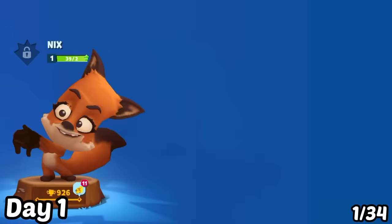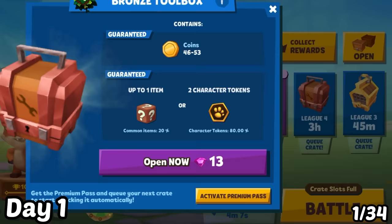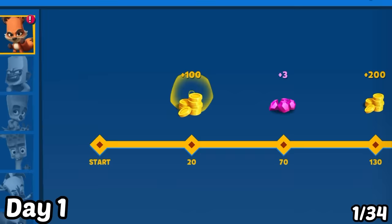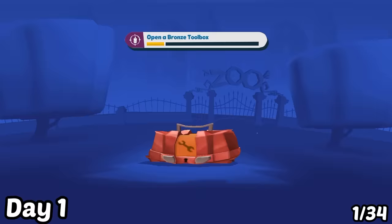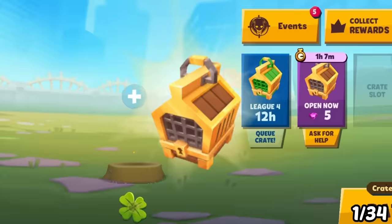After a while of grinding, I managed to come across a very rare emerald crate — now I just need one more crate. A bronze crate is taking up space but I don't have enough gems, so I watched some ads and collected gems from my Nyx trophy road. Now I have enough gems to unlock it. After continuing to grind, I found the last gold crate. Now I just need to unlock all of these crates by timing.